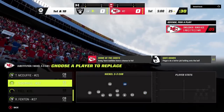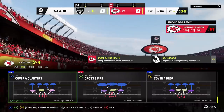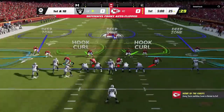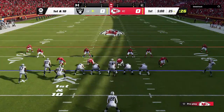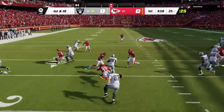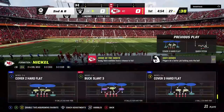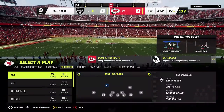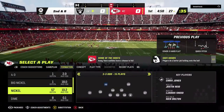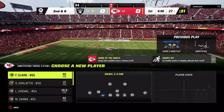Let's go over the meta blitzes they're patching. The first one — apparently you could get an A-gap or B-gap blitz from a four-three even six-one formation. They fixed an issue where you could get an interior defensive lineman free if you did a certain setup with the four-three even six-one. They patched that before it even became a big thing — good for them.